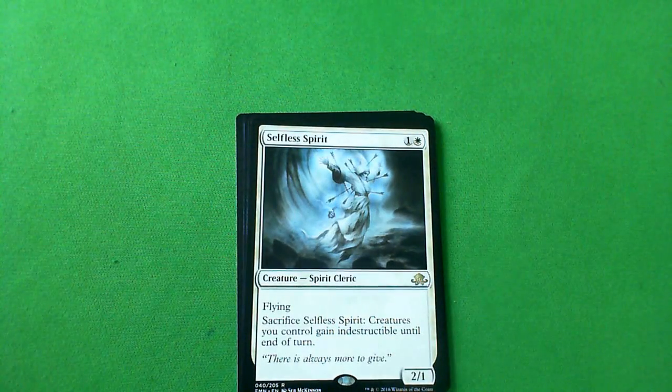And the rare is Selfless Spirit — a 2/1 flying, and you can sacrifice it so creatures you control gain indestructible until end of turn. I think a 2/1 flyer with no drawback for two is a C-plus. The sacrifice ability may be enough to bump it up to B-minus, because later in the game it can protect your best creature. I'm still not picking this over Murder though. I might pick it over Choking Restraints, but definitely not Murder.